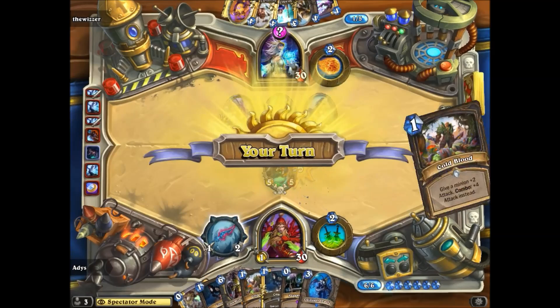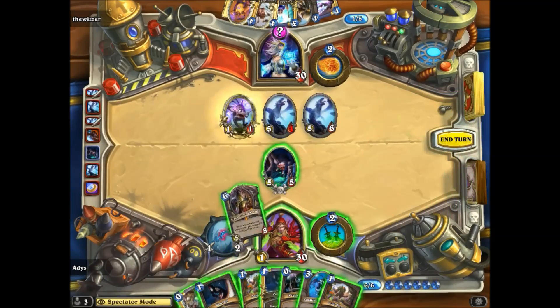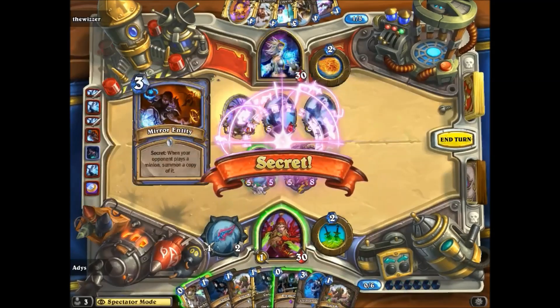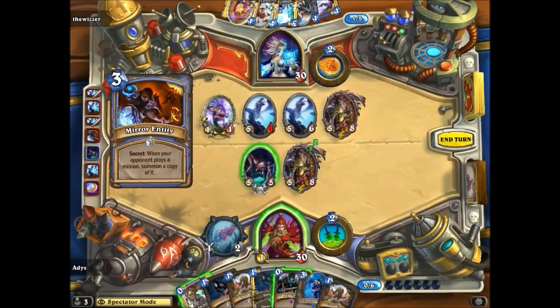Hello everyone, today we will be exploring the dominant player bug. Pay attention to the order Trade Prince Galawix and Gadgetzan Auctioneer are played in, then try and predict which one will trigger first.